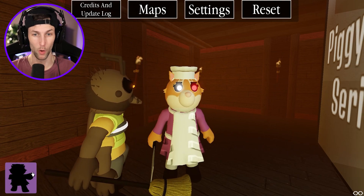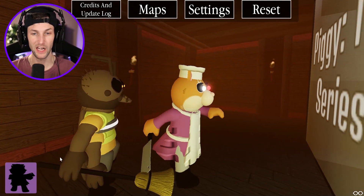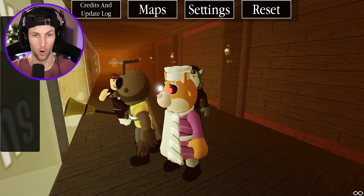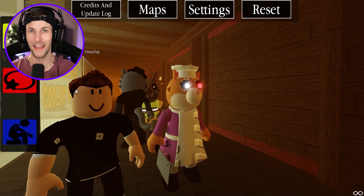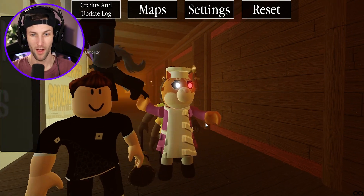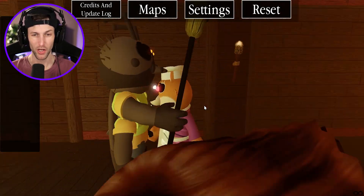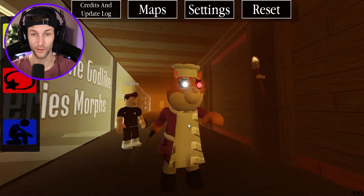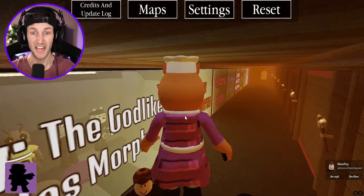We've got to see the jump scare — come on, open up. It wasn't working at first, but there we go! She makes the kitty noise and swings the butcher knife — that is awesome! You hit me with the broom, I'll hit you with the butcher knife. I think I won this fight. Very nice skin, the Kitty!